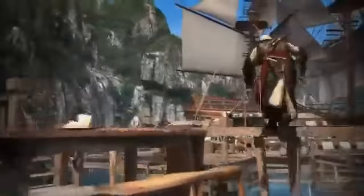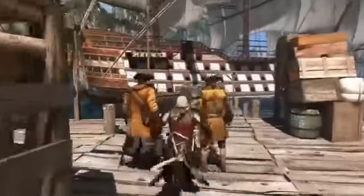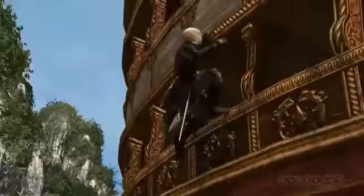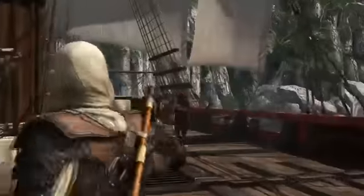There are many ways to get onto that ship — we can go up to the masts, we can go from the front, but for now we're going to take him out from the stern of the ship. Now that we've reached Ducasse without alerting him, let's use our newly upgraded pistols to take out some of his guards, and finally a headshot to take him out.